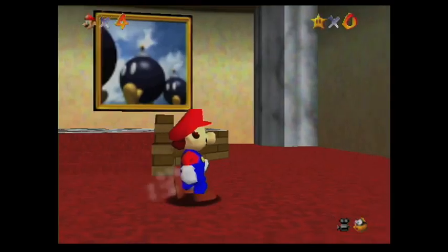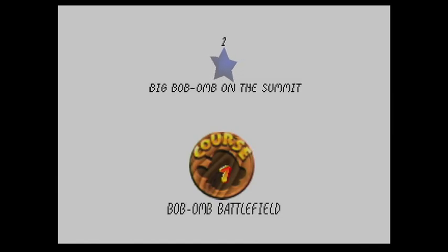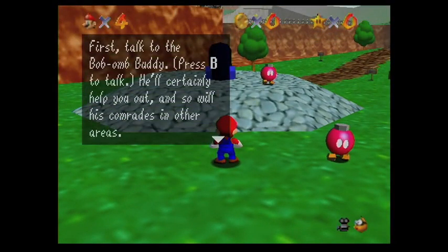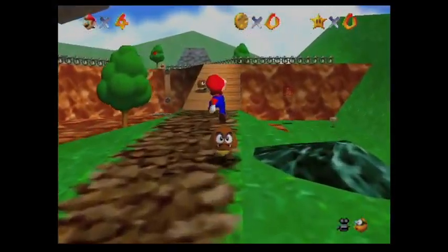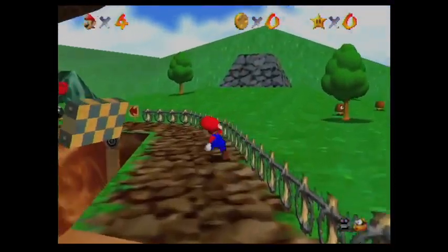Anyways, so this is going to be star number 1, and I'm not doing them in any particular order, I'm just kind of doing it as I play. Big Bob-omb on the summit. Alright, so there's stars and there's pink bombs for some reason. I don't need to worry about them, that's fine. Whoops, didn't mean to press that.